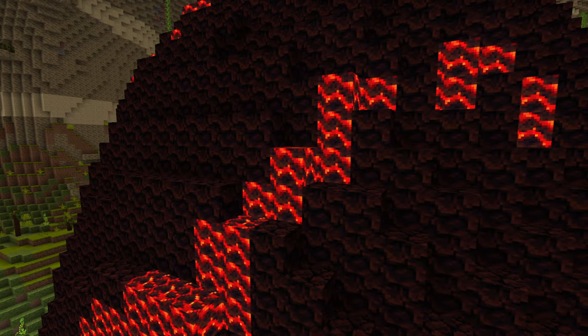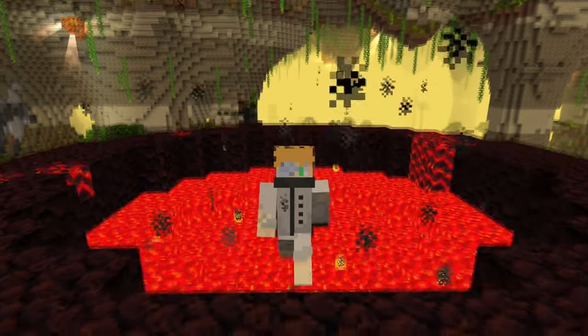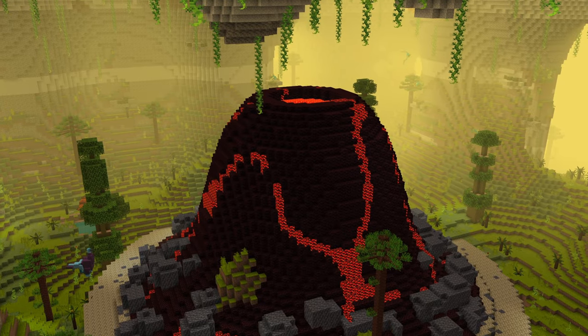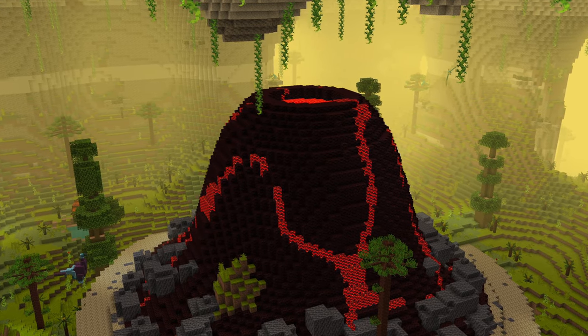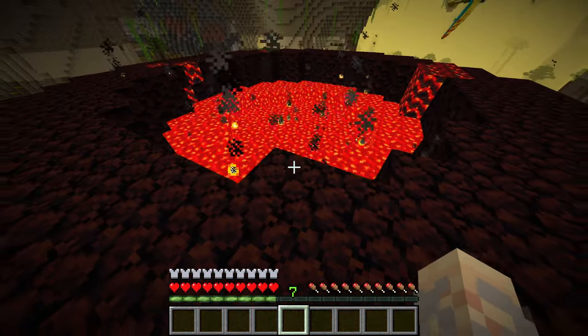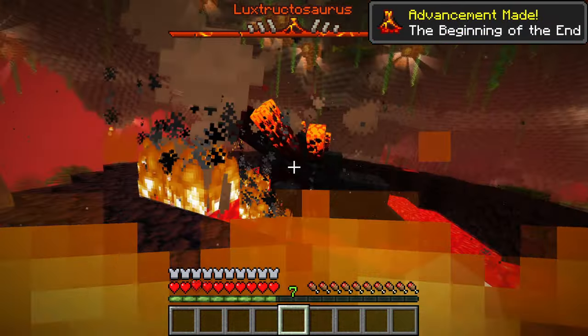The petrified variant will act like magma blocks. However, the liquid ones act like powdered snow but will set you on fire instead. Apart from being a fire hazard, this is the place to summon the new boss, the Structosaurus, which is trapped underneath the magma. One can free it by throwing an ominous catalyst into the volcano.